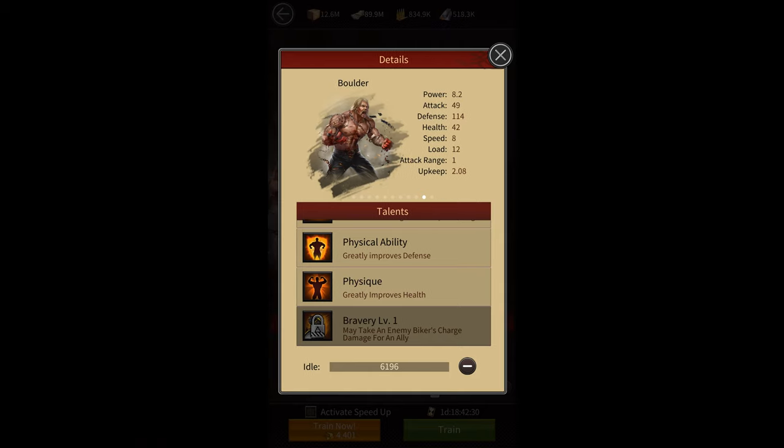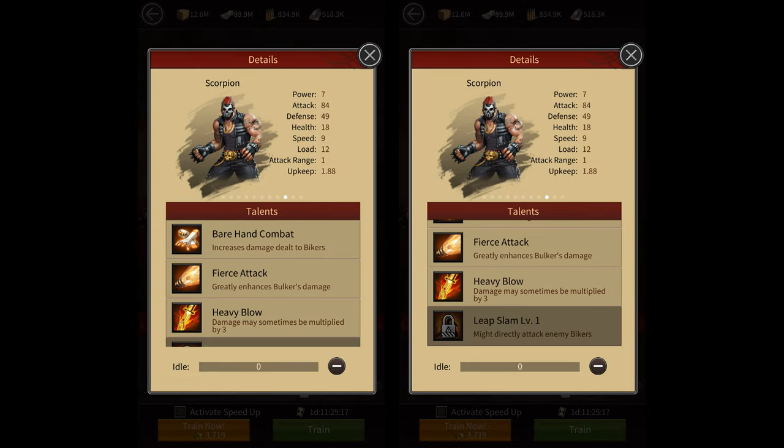The only difference between normal and elite troops is their skills. So let's take a look at the different elite skills to see why elite troops are much more effective than normal troops. The tankers have a skill called bravery that allows them to take charge damage from enemy bikers for an ally, basically weakening the bikers' charge skill since it prevents the ranged troops from taking too much damage.